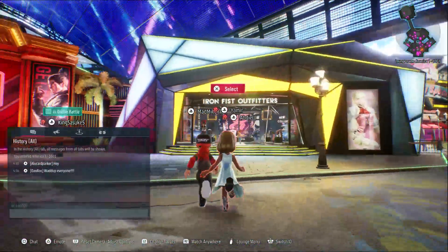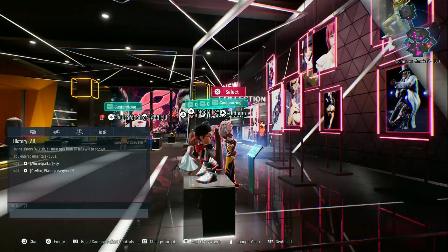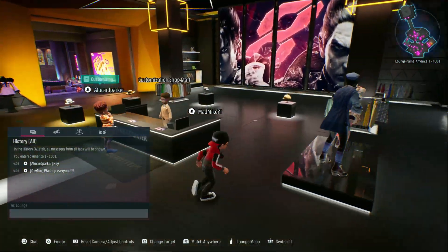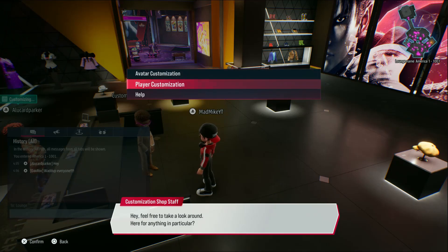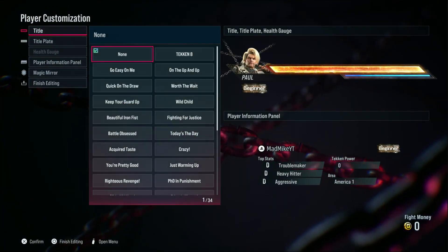First let's go to the Iron Fist Outfitters and see what kind of drip we can get into. I can fight this person, but no — I want to talk to this guy. Avatar customization, player customization — alright, so here we are editing our title.